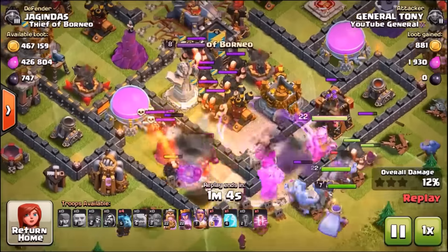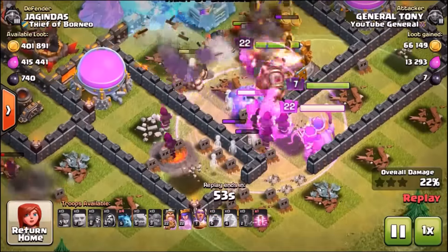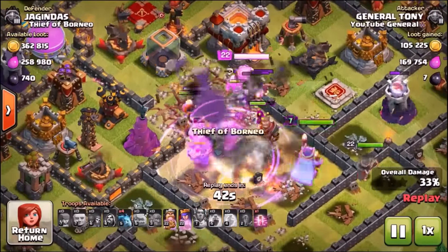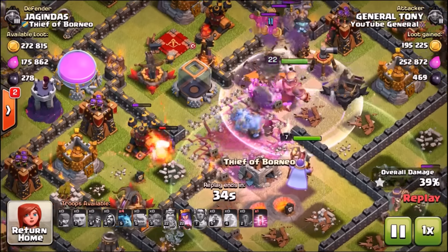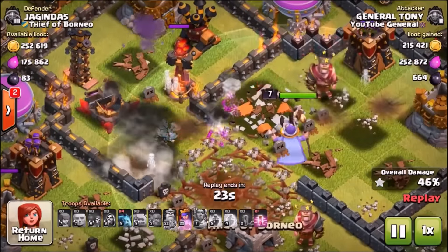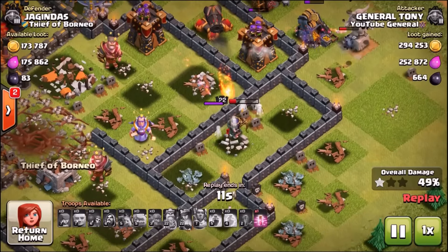We're dropping the rage spell right in front and the freeze spell on the eagle artillery, just in case it does a lot of damage to my giants and golems. The bowlers are at the back of the pack. I'm using the Grand Warden's aura to protect against big bombs. They do a lot of splash damage and they're awesome under rage — they look cool and do some damage. But the hit points just aren't enough. They lose health so quickly, and as soon as they're out of the rage spell they're so slow. Supercell, please thin out the troop or make it faster.